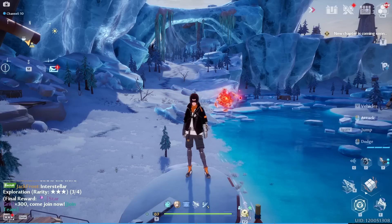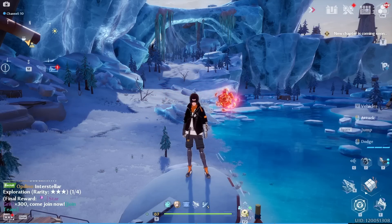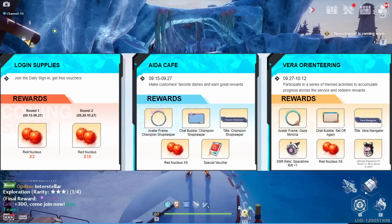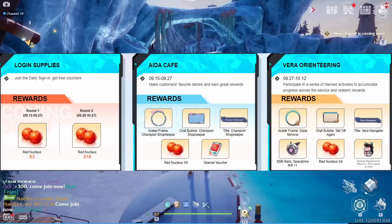New events are coming to Tower of Fantasy and they're quite massive. We have the login supplies event — I'll pop these up on screen — and we're getting 13 free standard red nucleus, which is even better than gold nucleus. That's absolutely massive to help summon for characters, and great news for free-to-play players. Then we have the Ida Cafe event, which will come with a banner, a frame, a title, five more red nucleus, and a special voucher for red summons for matrices.